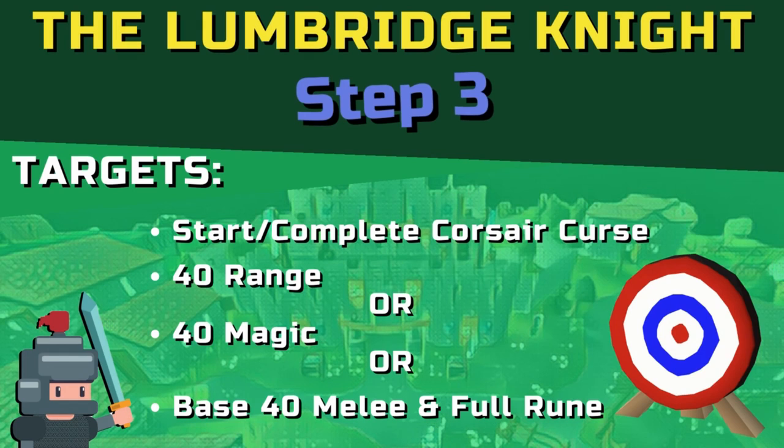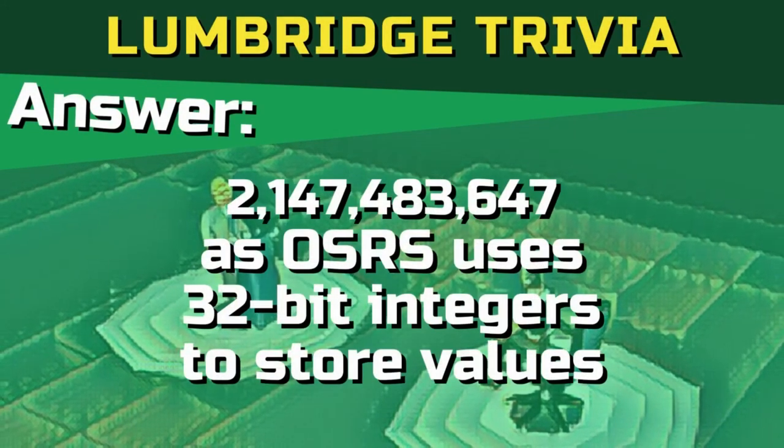Now on to section three and time to set some new targets. The new targets for section three are to start or complete the Corsair Curse quest, and obtain level 40 range, 40 magic, or 40 base melee. This is in order to give us the stats to farm the ogres.